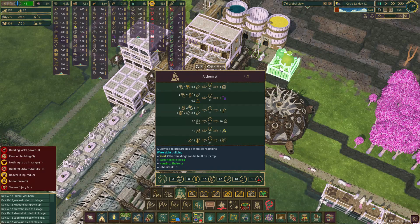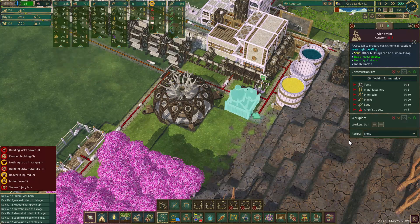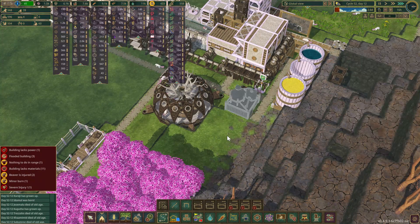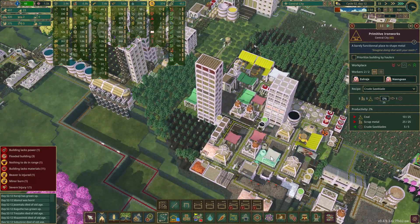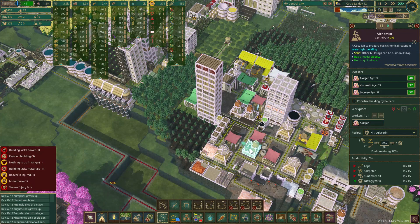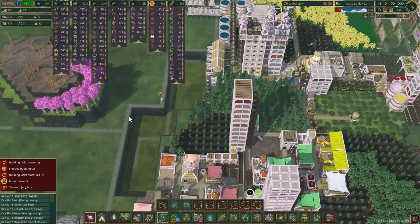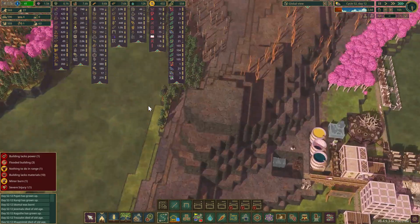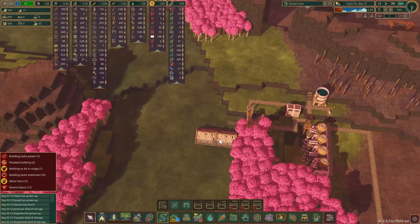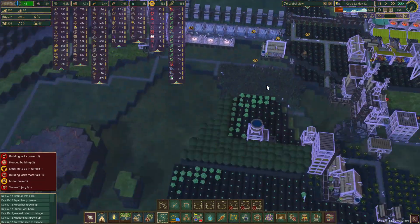I'm going to put you right there - place an alchemist and set it on tar production. Let me double check what we need for tar production. We need sunflower oil, pine resin, logs, and coal. The only thing we don't have over here is pine resin, and that's the closest pine forest we currently have.